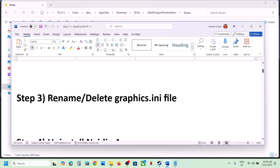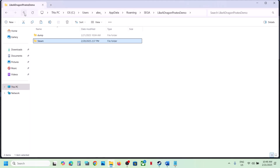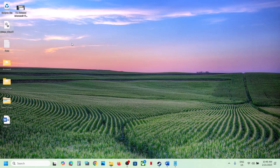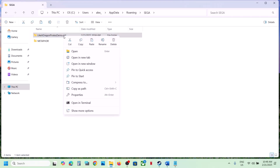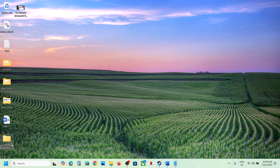If it's still not working, rename or delete the config folder. Go back to that location, first create a backup of this folder and paste it to the desktop. Once you have a backup you can rename it by adding .old, or simply delete this folder, then launch the game and check. You have a backup so no need to worry — whenever you want to restore it you can put it back.